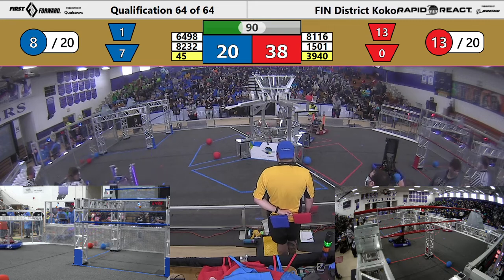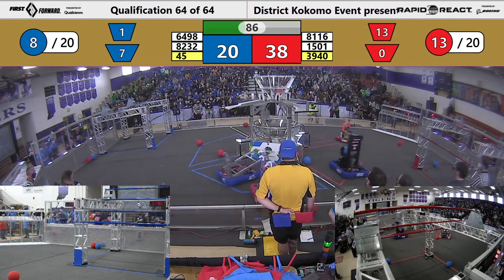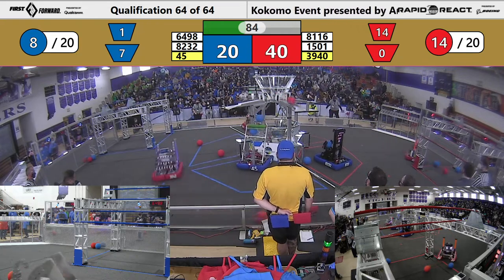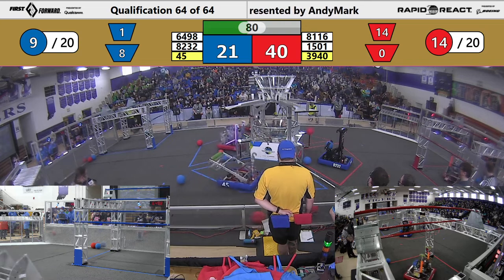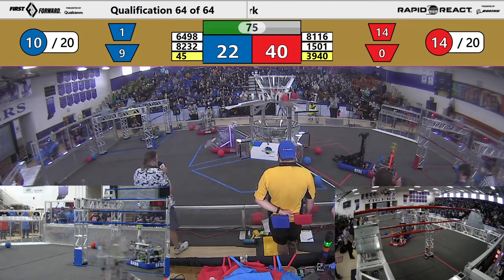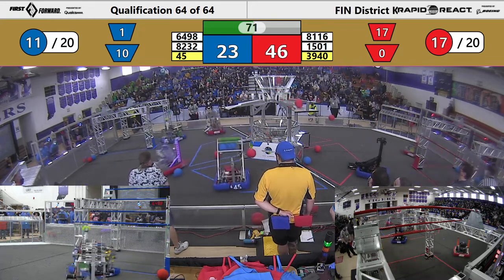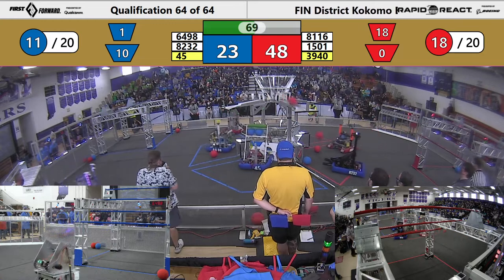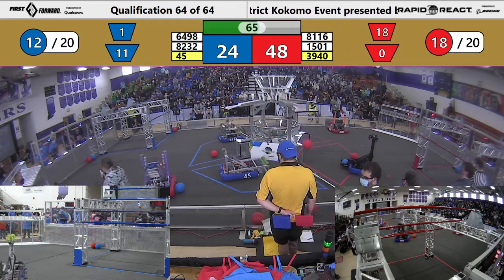45, a little color blind. 39, 40 picking up cargo. 45 puts one in low. Here comes 39, 40 going high — they make it in. Girl Gang scores low. 50, 0, 1 score high. 39, 40 score high. Man, cargo's flying in this match. Look at all that going in the low.